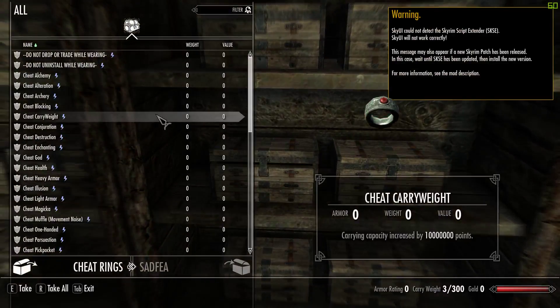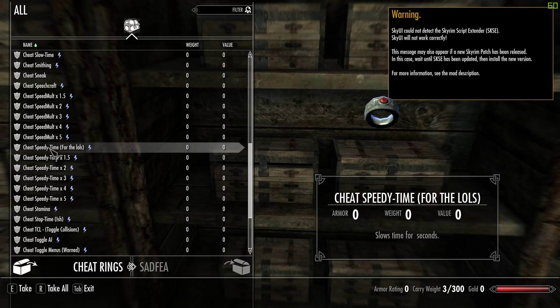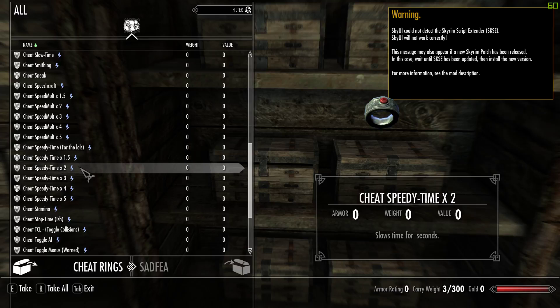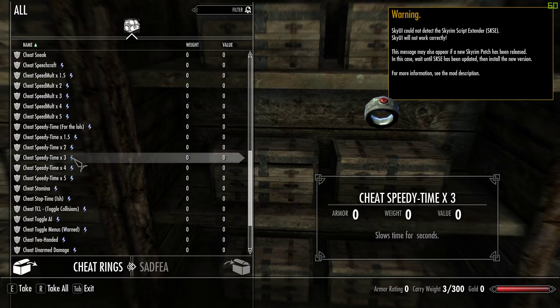There are also a few new rings. So there was originally only Cheat Speedy Time. This one is meant to be called Cheat Speedy Time Times 10 — I forgot to change the name and will after this video. Basically this ring sped up time by a factor of 10, which was really fast, so I figured I'd add more options. You can now speed up time by different factors — times 5, times 4, times 1.5, and so on. I'd recommend not going above times 3, because above that ragdolls and things tend to glitch out. Stay at 3 or below and you shouldn't have too many problems.